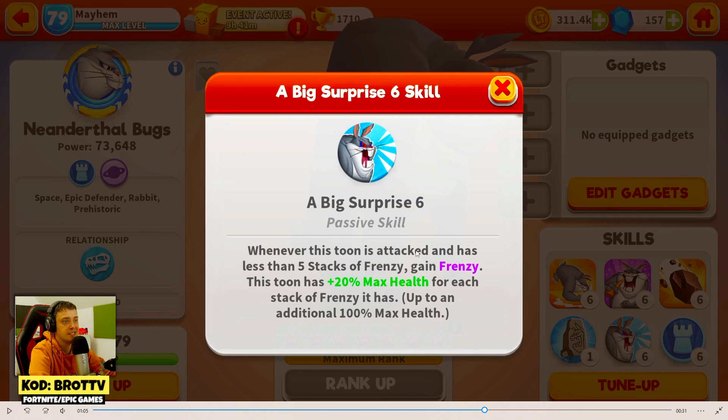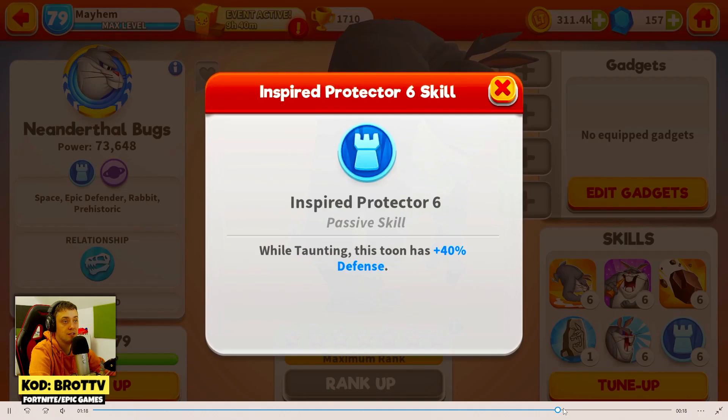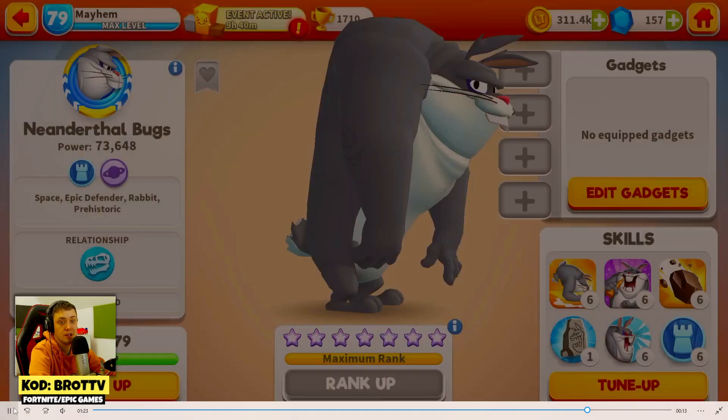Whenever this toon is attacked and has less than 5 stacks of frenzy, gain frenzy! This toon has plus 20 max health for each stack of frenzy! It has up to an additional... So he can get 20,000 HP, by the way! 60% defense too!